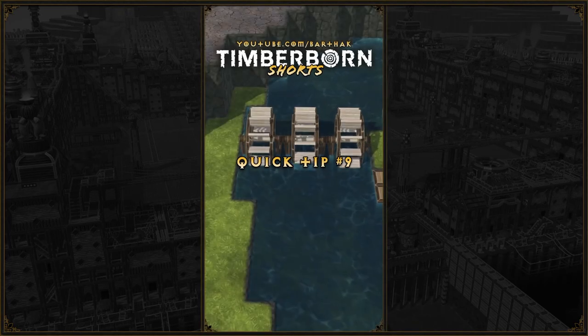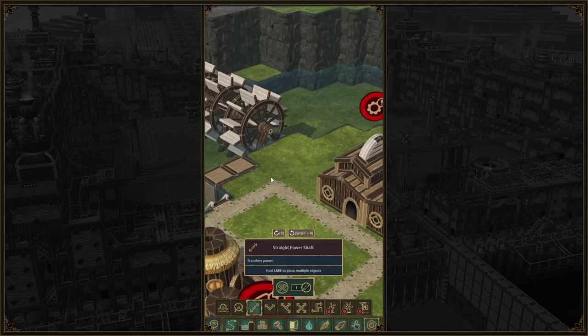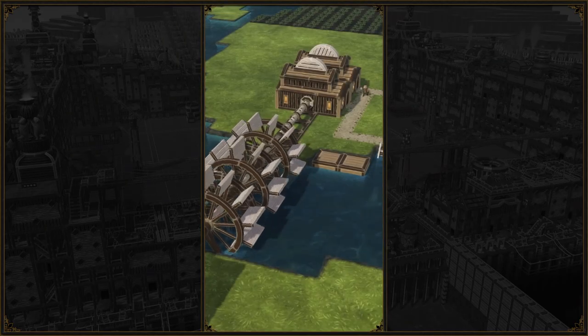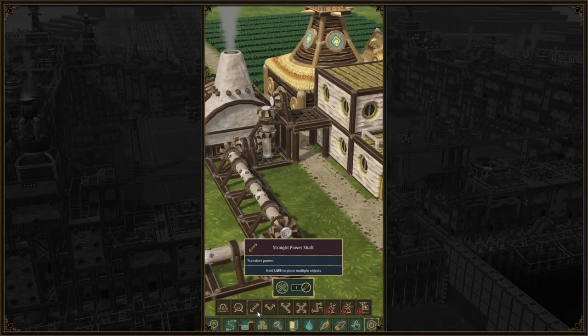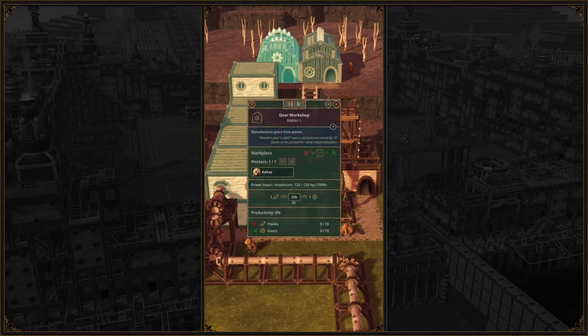In order to transfer power, there are two options in Timberborne. The most obvious one is placing power shafts from the source to the destination. However, the other option is not so obvious — buildings connected to power sources and shafts will also transfer power to other buildings. This also works vertically and will save you from making lots of power shaft spaghetti.